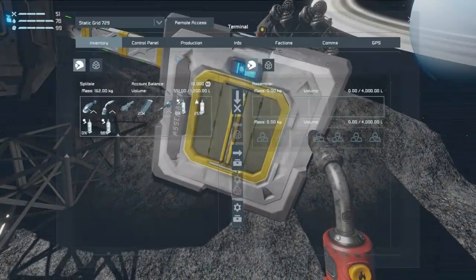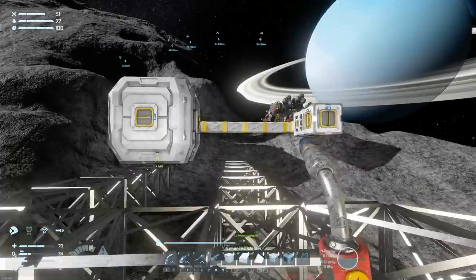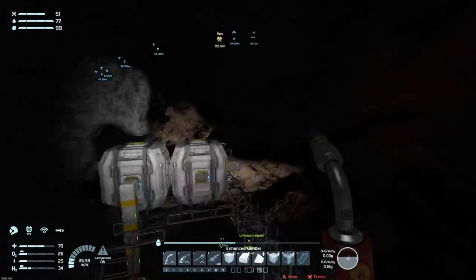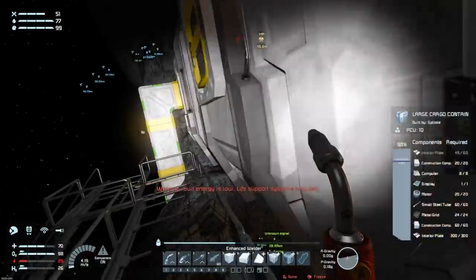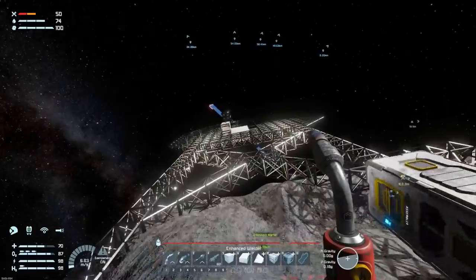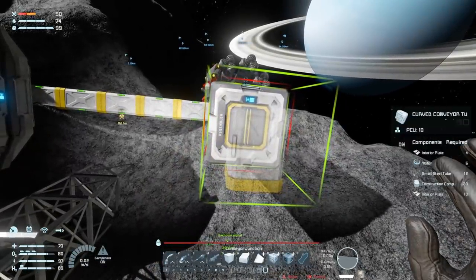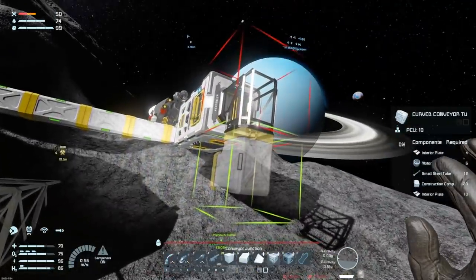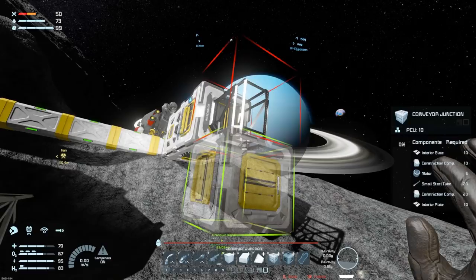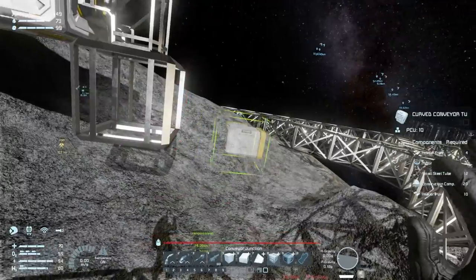The assembler is done. I'll build some catwalks so I can access everything without using my jetpack. I just need to wait for this stuff to get refined and then try to do a transfer. Something interesting I've noticed refilling my hydrogen all the time: it's actually helping me not forget about it. Because I have to keep an eye on it constantly, I don't get distracted and forget it's a thing I have to manage. If my hydrogen lasted longer, it would last so long I'd forget entirely and be in strife.